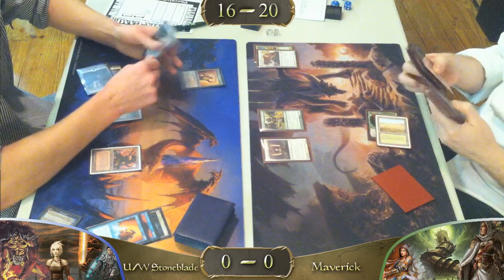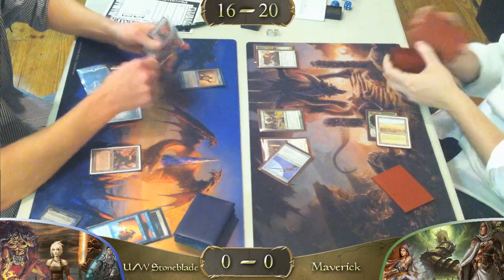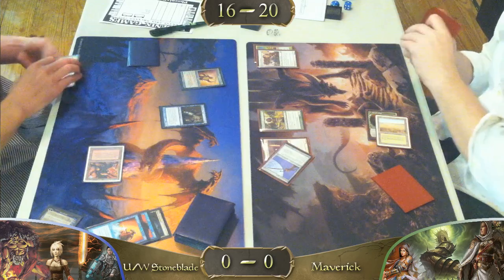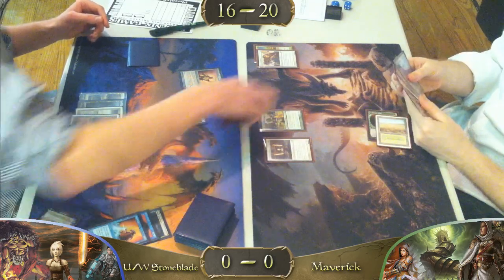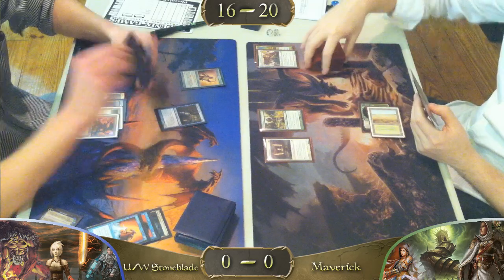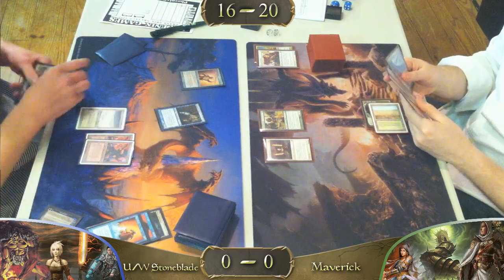It looks like we have a Stoneforge into a Jitte. Not bad. I hear that's good. I wouldn't mind minusing one Jace to return a creature to its owner's hand. Passes the turn — looks like he drew a Flooded Strand, and he drops Mishra's Factory.